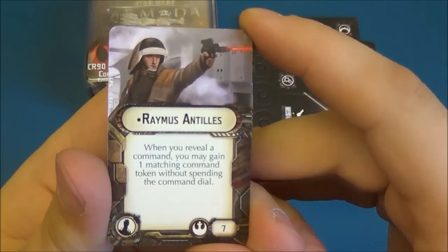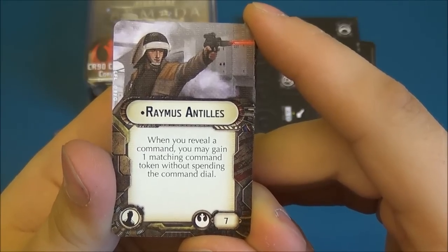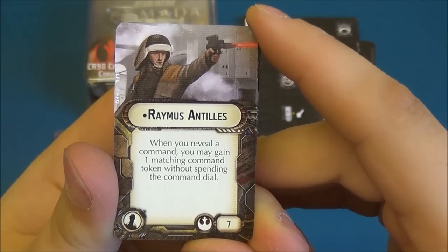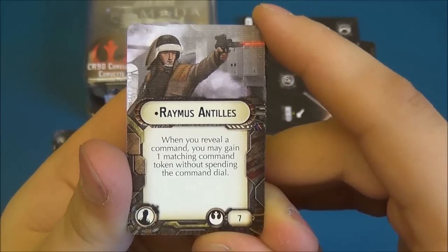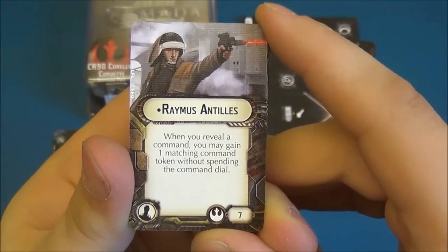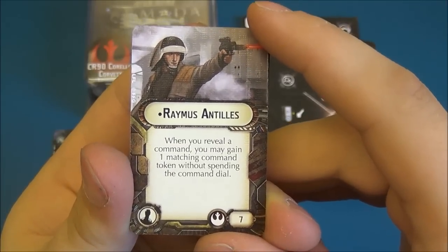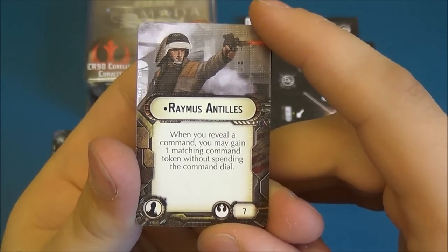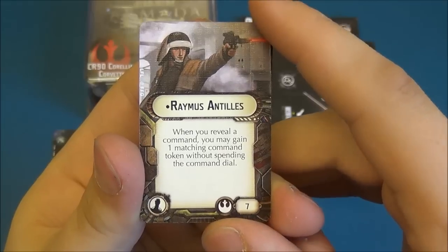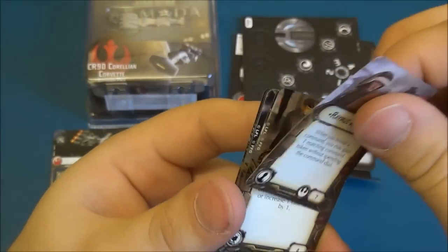The military officer, Raymus Antilles. When you reveal a command, you may gain one matching command token without spending the dial. So this gives you access to tokens steadily and easily. At seven points, that's not bad — doubling up on squadron and repair commands is always useful. I can see Raymus being used a lot.